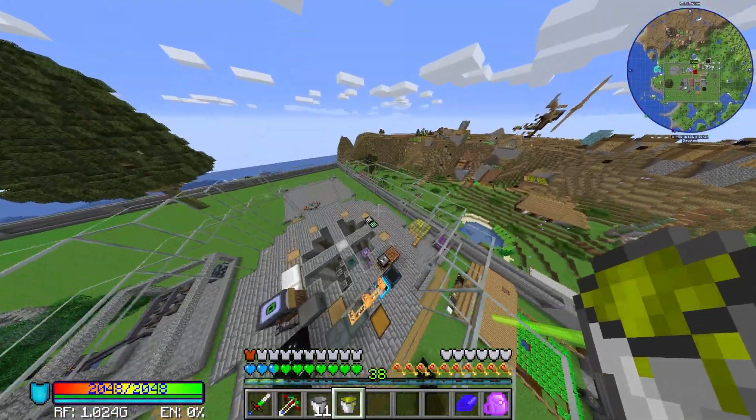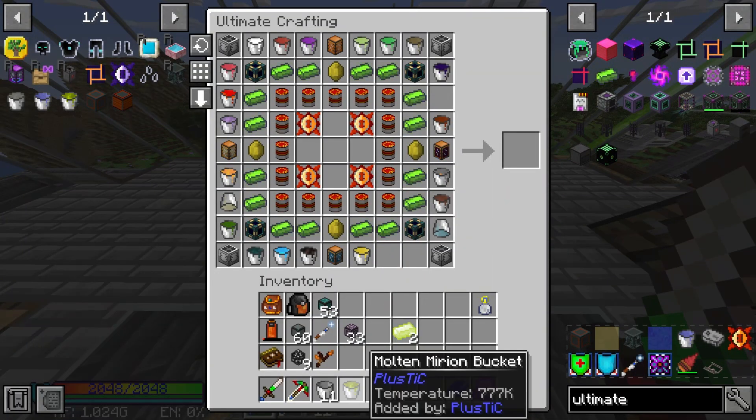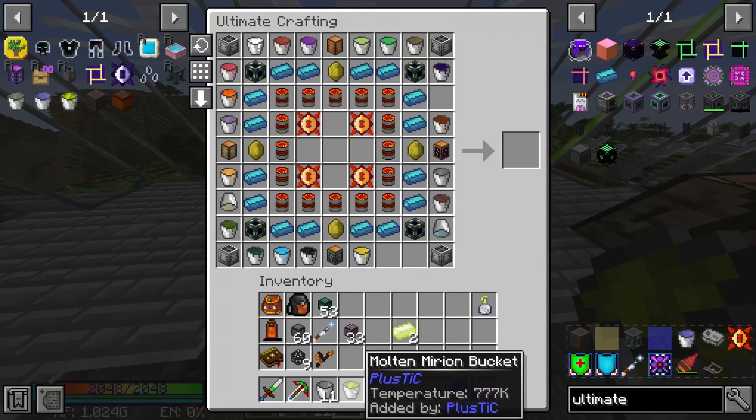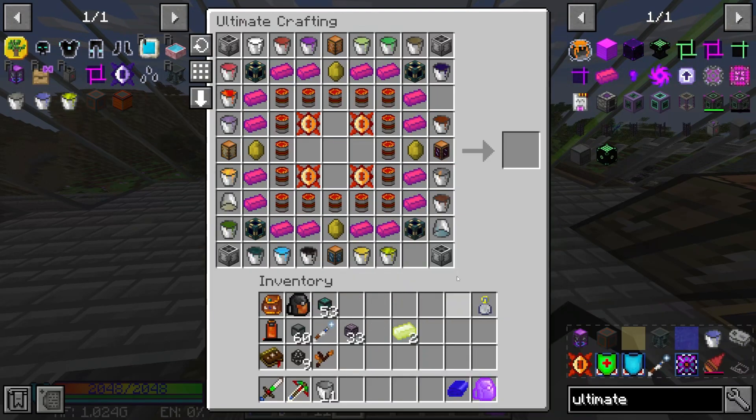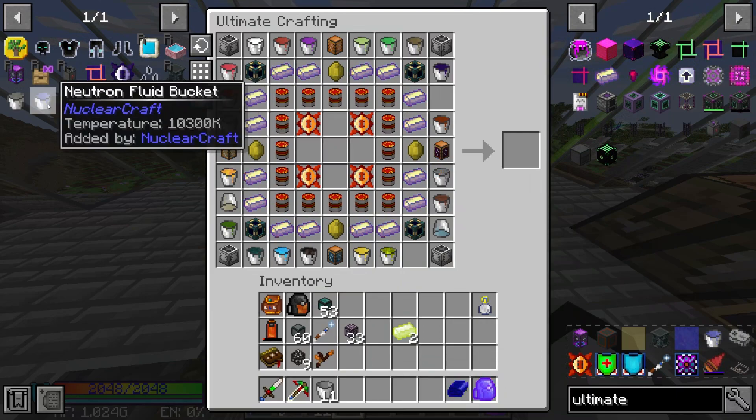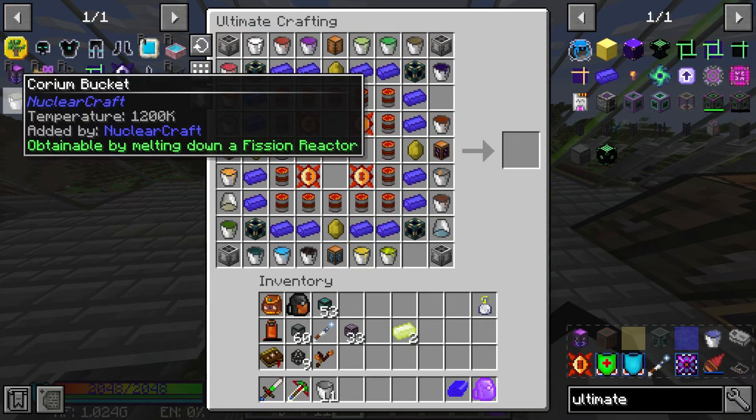Here's our Merion Bucket - thankfully, this was pretty easy. So now all we need is the Neutron Fluid and Corium.